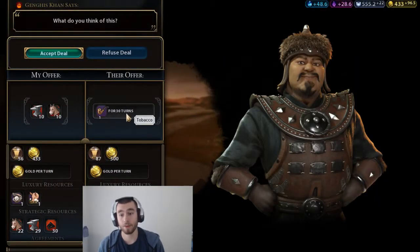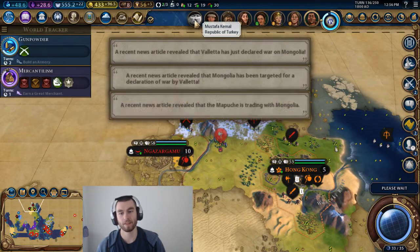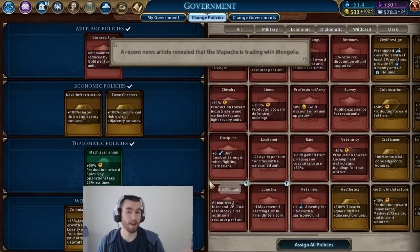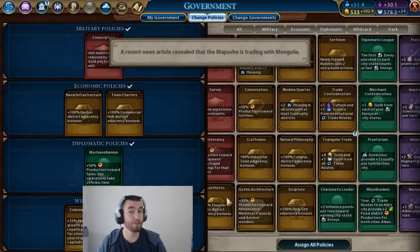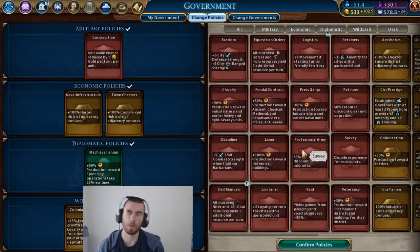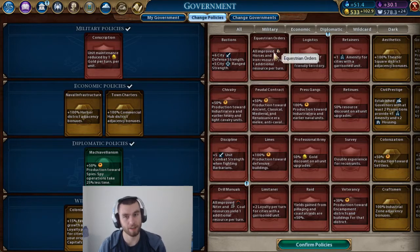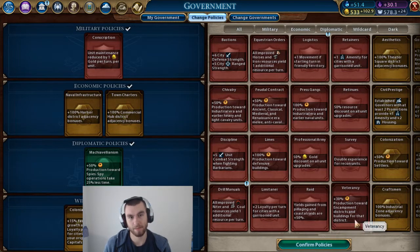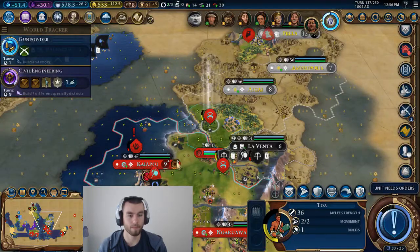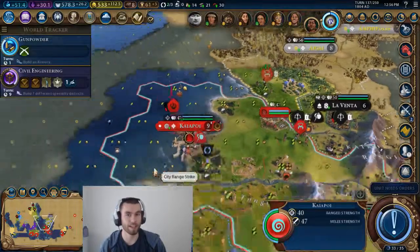If they do reintroduce unit stacking, I hope it's a natural progression from where they removed it, because when they got rid of it, combat improved for me. If they do bring it back, hopefully combat is even more fun than it is now. I think combat is more fair — it feels like chess, but it's definitely fair. I never feel like I get cheated out in battles.